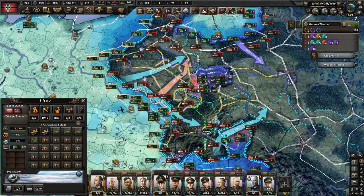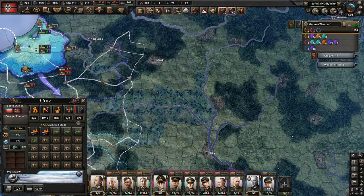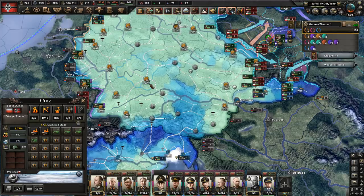Just cut the supply line and that's it — very important for example when invading the Soviet Union. You must always take the supply hub and jump from supply hub to supply hub, waiting until the rails are ready again. You can't just snake across the Soviet Union anymore because you'll run out of supply.